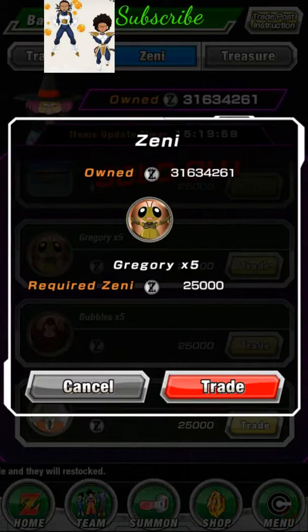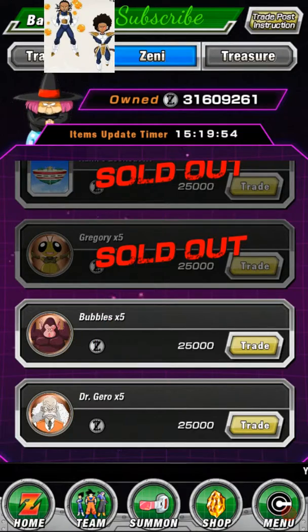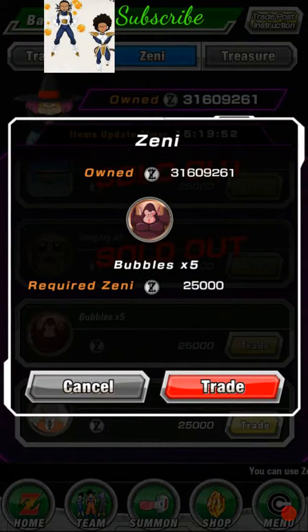I suggest you trade characters, use your items, use waking items, buy stuff, and add more slots.